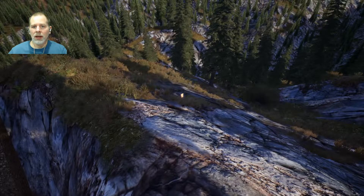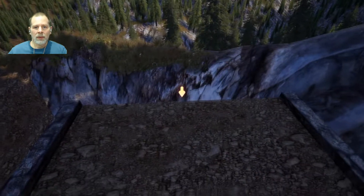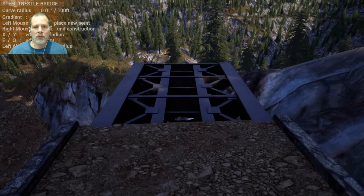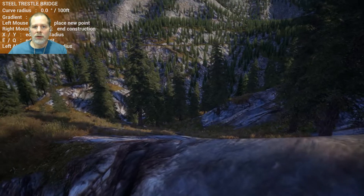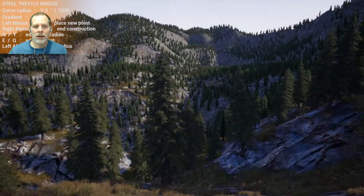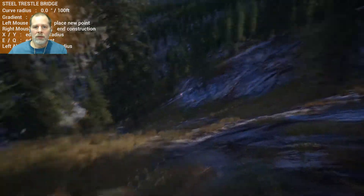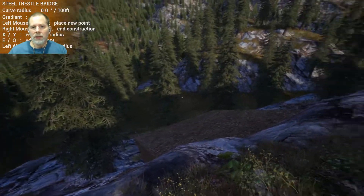We're going to come across here, and I think we're going to have to put a bridge here too. Just go like this — we might as well just do the bridge. I think we'll do a steel trestle bridge here because it's going to need to be considerably bigger. Because I don't think we're going to be able to go around the outside here very easily. It looks like it goes down there and then comes down this way.